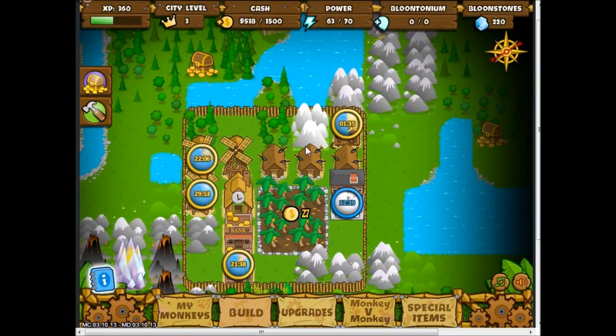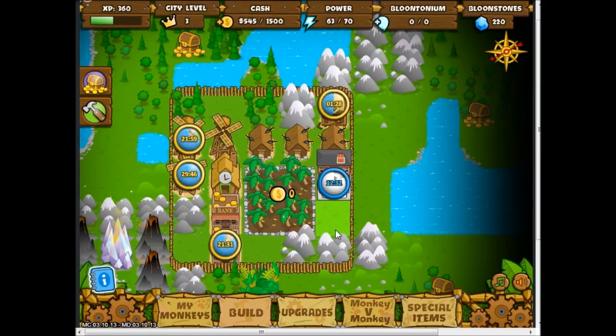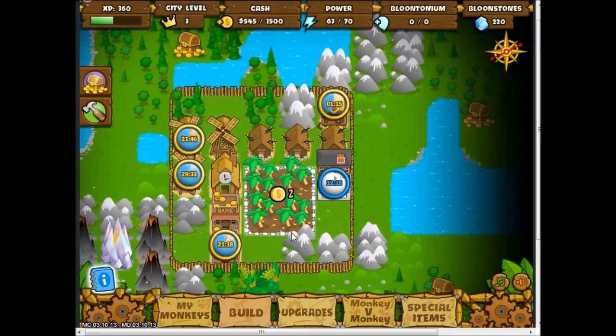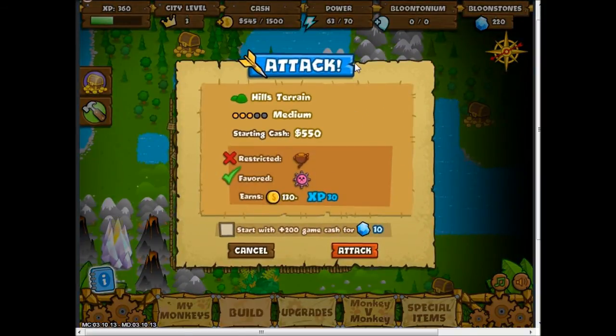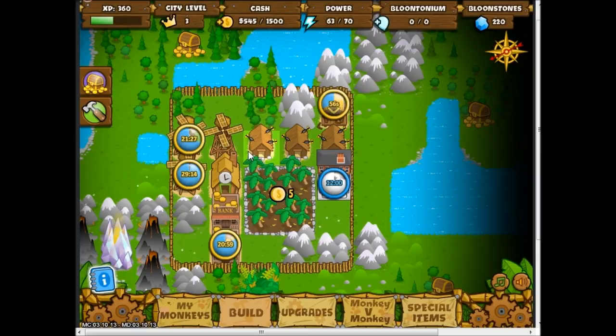I guess I'm gonna call that an episode. Got quite a bit done — obviously captured quite a few pieces of land. I was gonna build another Boomerang hut but I need more power. The next easiest track is on the hills terrain, and they restrict your use of dart monkeys, so I would need some other type of tower or monkey to get past that.